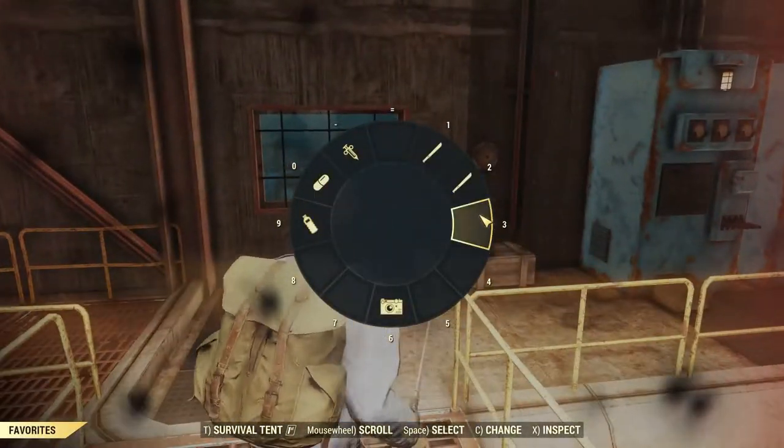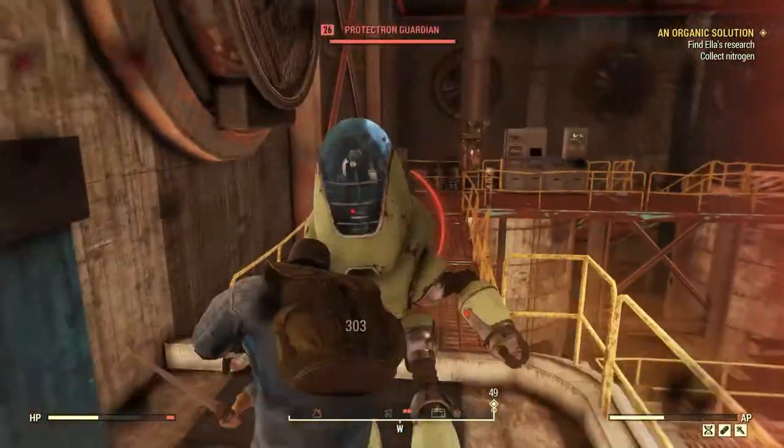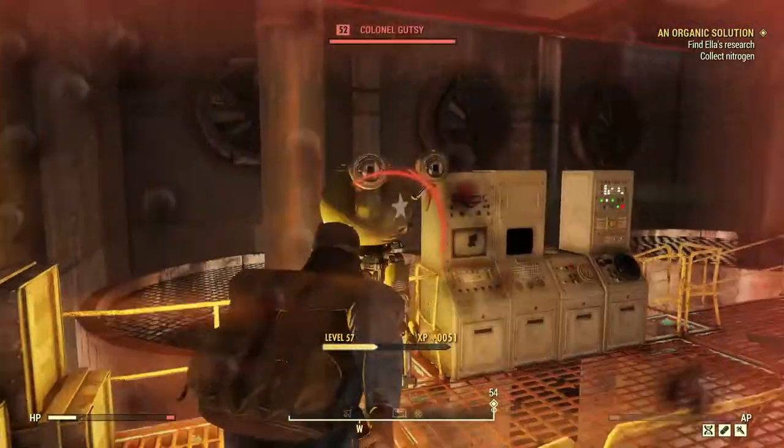We head up there and grab the phosphorus. Now we have all three chemicals and need to deposit them and the bone meal at the mixing station.